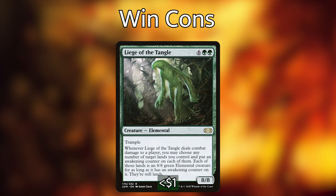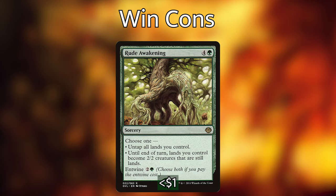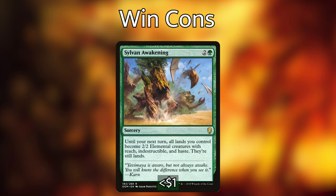Next up we have Liege of the Tangle — a super big 8/8 elemental with trample. Whenever it deals combat damage to a player, we can choose any number of our lands and put an awakening counter on each of them. Each of those lands becomes an 8/8 green elemental creature that's still a land. So with this out we can turn all of our lands into 8/8s — that is ridiculous. Along the same vein of turning our lands into creatures: with Rude Awakening we can untap all lands we control, or until end of turn all lands become 2/2 creatures that are still lands — or for eight mana with entwine we can use both. And then Sylvan Awakening turns all our lands into 2/2 elemental creature tokens with reach, indestructible, and haste until our next turn — and they're still lands, so we don't even need to worry about a board wipe.